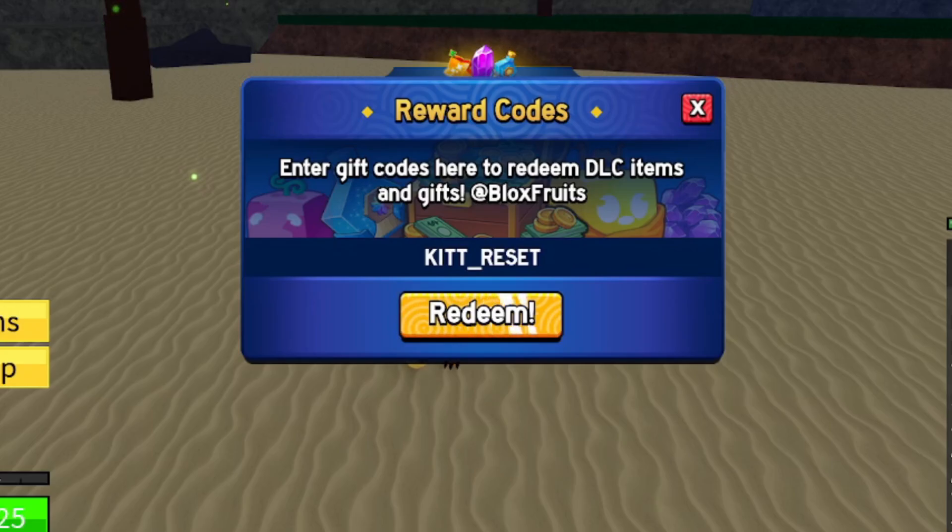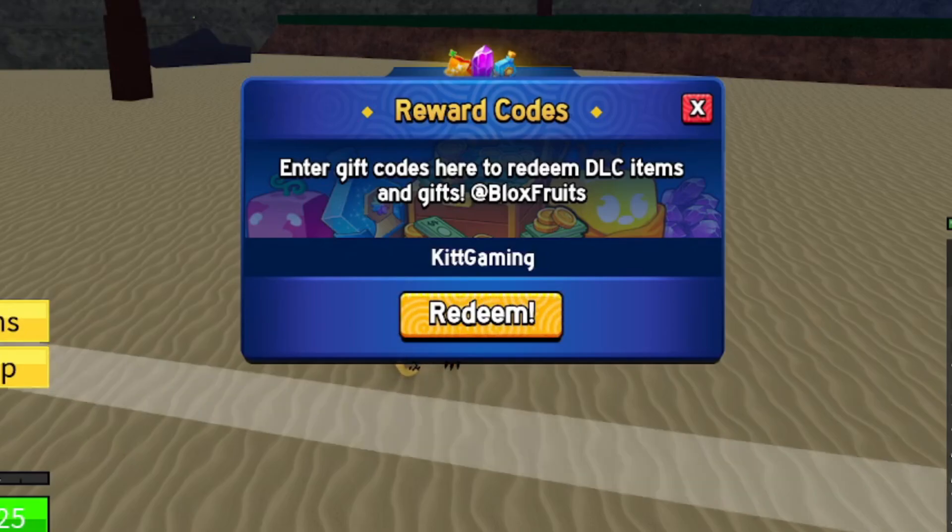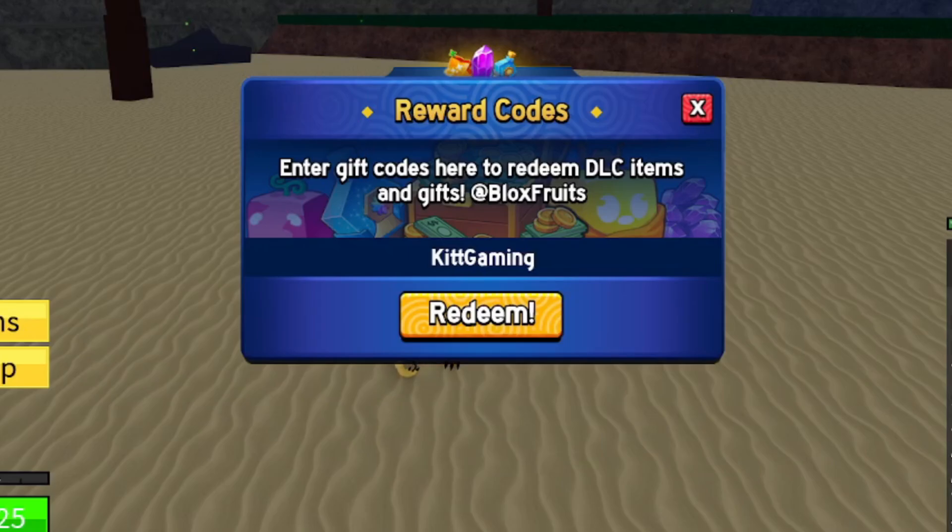The next code is for an XP multiplier: code ADMIN_SHOW — A-D-M-I-N underscore S-H-O-W. This is a 20-minute XP multiplier that will help you level up super fast. After that, we have code KIT GAMING — K-I-T-T then G-A-M-I-N-G. Make sure you type these codes exactly as shown for them to work.